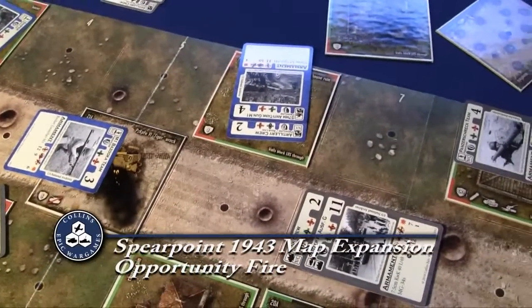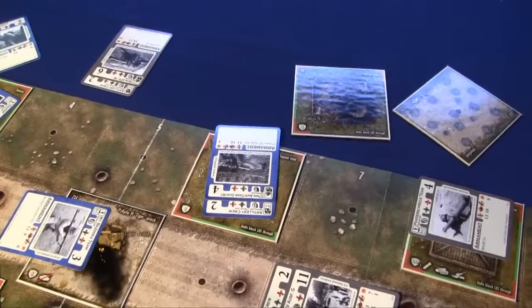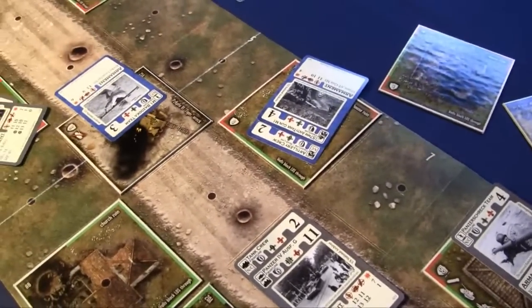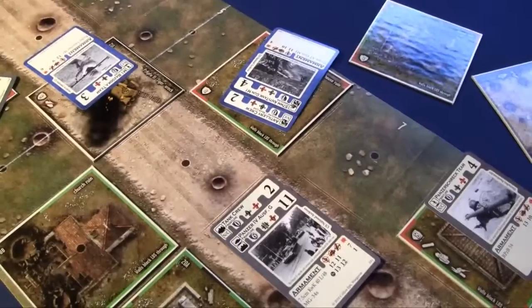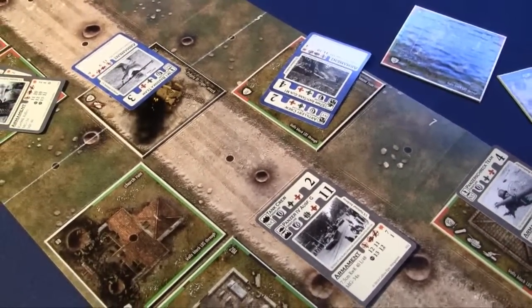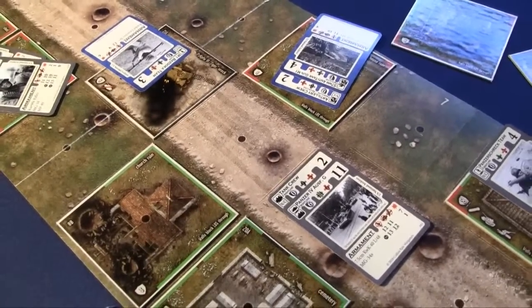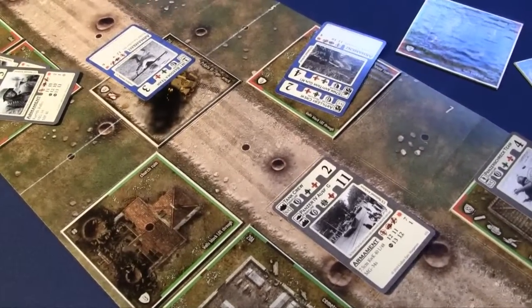This next example goes into a little bit more detail about ground unit opportunity fire. Opportunity fire is basically when one or more ground units attempt to move into the same space or past an enemy ground unit occupying an adjacent space. If that happens, the enemy unit may attack using opportunity fire.